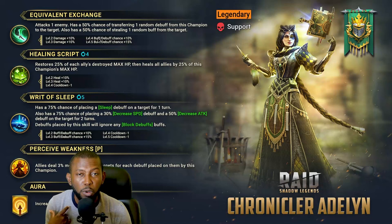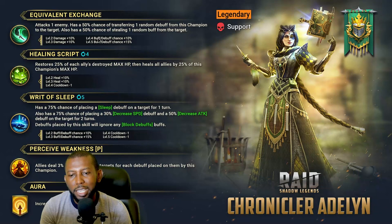I'm already seeing her A1 as deficient — why not transfer all debuffs from her to the enemies instead of just one random one? They don't want it to be too broken; she's already stealing a random buff, so that makes it okay I guess. Still, it's a random buff steal and a random debuff transfer. It will need accuracy, and it's not a 100% chance — it's a 75% chance when you book it.